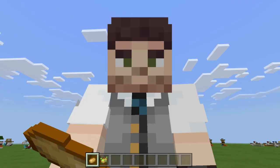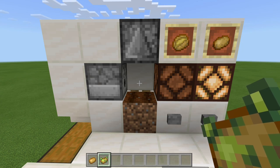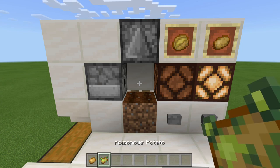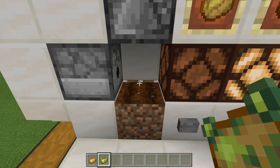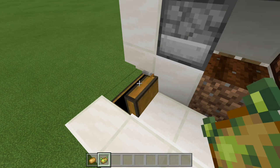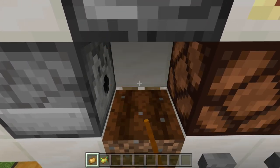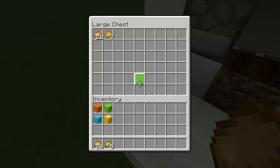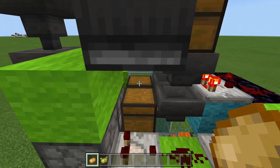But wait, there's more. Not only is this a potato farm and a baked potato cooker, but this build also filters out all of our poisonous potatoes. So if we go ahead and throw a few of them in just like this, you'll notice that they don't make their way up into the chest. As compared to our regular potatoes — let's throw a few of those in. Those will go down and then those will come up into our chest. And that is because we have a separate chest for all of the poisonous potatoes.